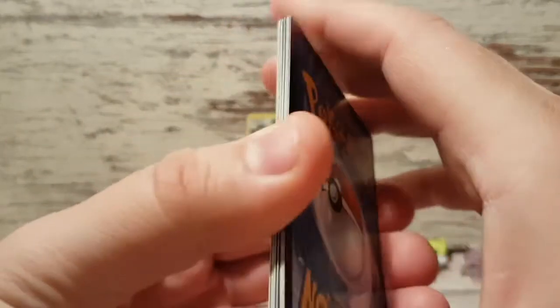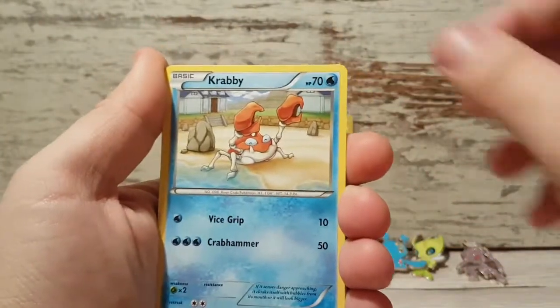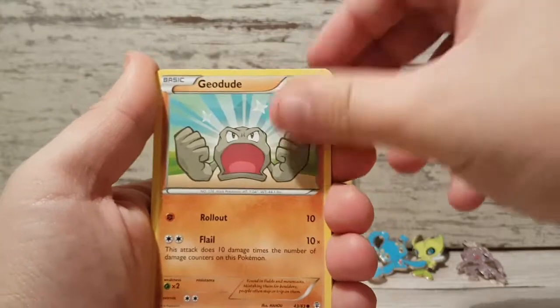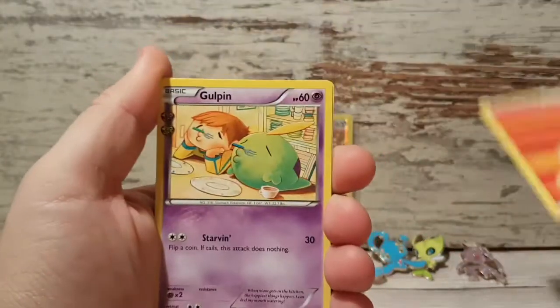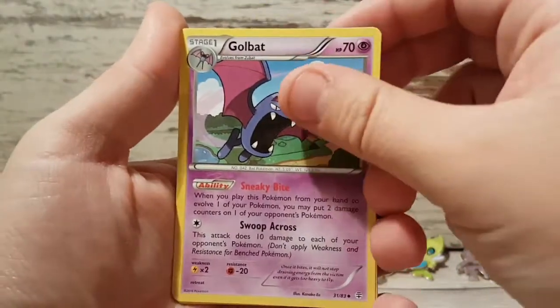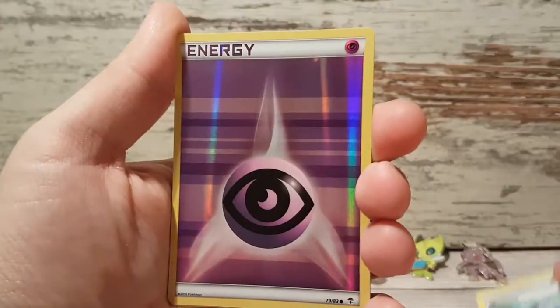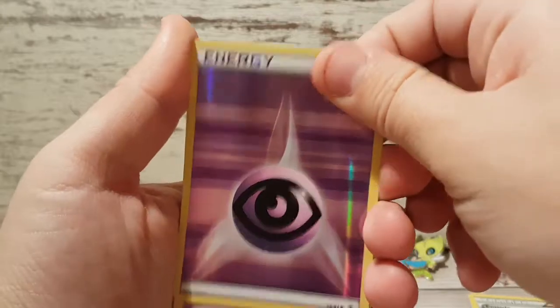Since it's Generations, right? We have Psychic Energy, Krabby, Geodude, Fire Energy — my first time seeing two energy in one booster I think — Gold Pin, Golbat, Evo Soda. And another Psychic Energy, this time it's Reverse Holographic.